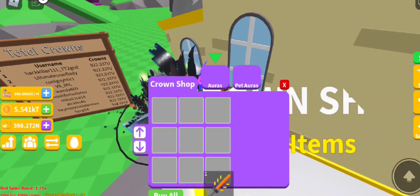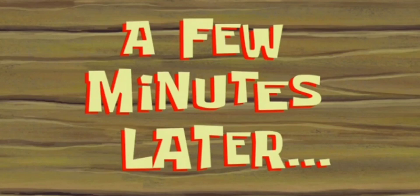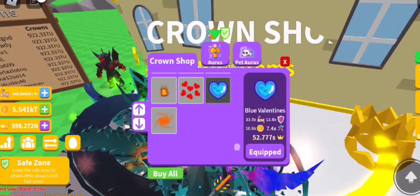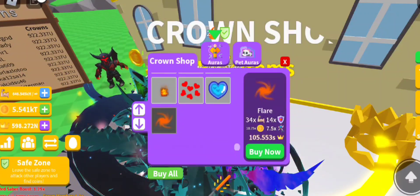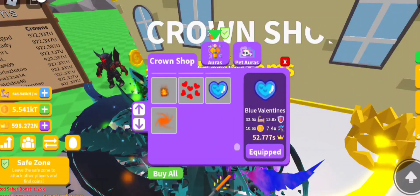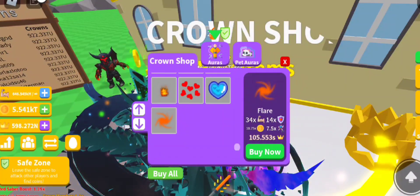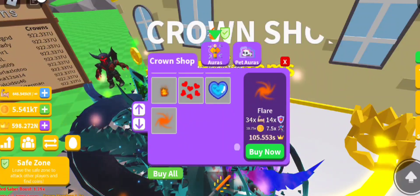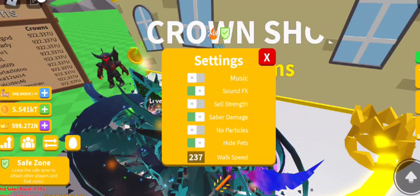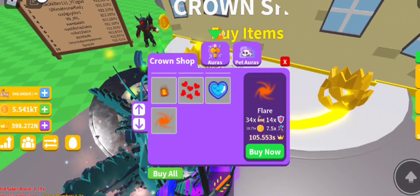First there is a new aura, so I'm going to make my way to the shop. It wasn't loading for a few minutes, but okay there we go — it loaded. So that was the last aura we had, and this is the new one: the Flare. This one will give you 34,000, going up by 500, times 14 on health I guess, a bit of coins, and goes up by 100 for speed. My current speed is 237.